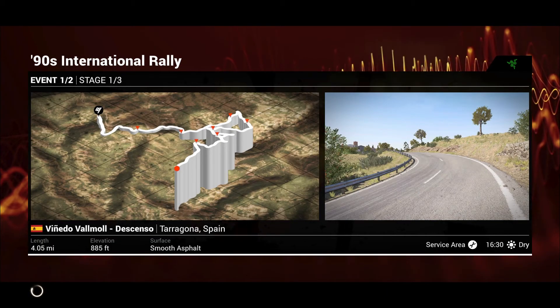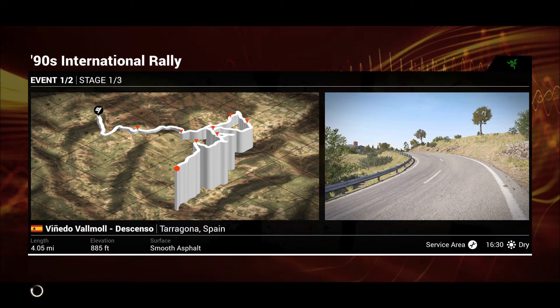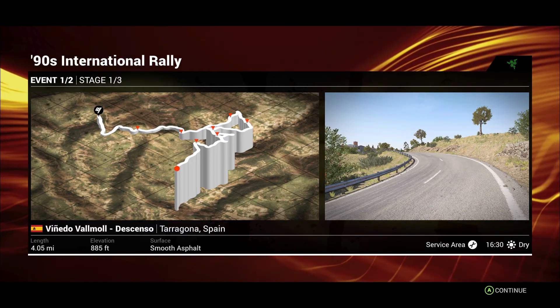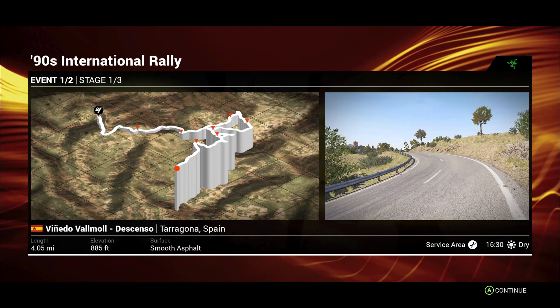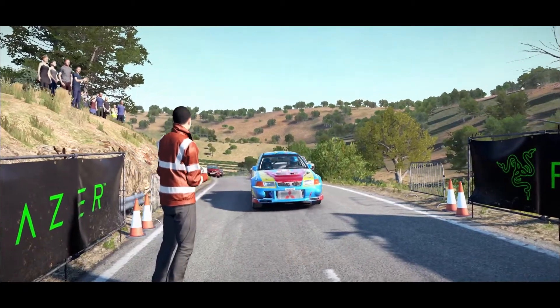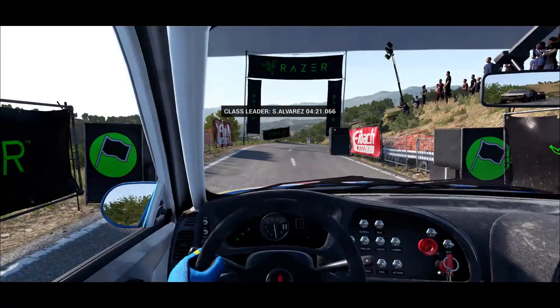It's 4.05 miles, one of the longest rallies we've done. It's got an elevation of 885 feet, which on the graph you can see is quite a lot — probably the most elevation we've had in a rally. But it's smooth asphalt. Alright, we might need some parts, maybe some upgrades.